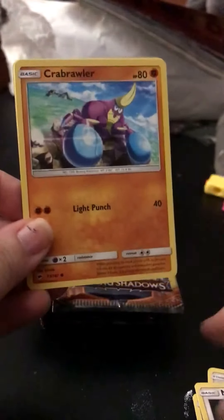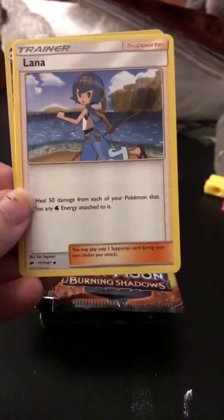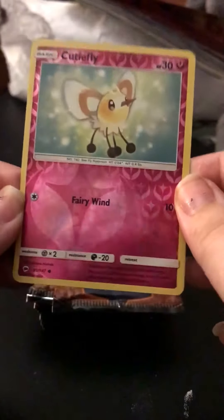I hope to pull at least probably one GX card. I would be really excited and happy with one. We have Crabrawler, Lana, and a Reverse Holo which is just a common — and that's a Cutiefly.